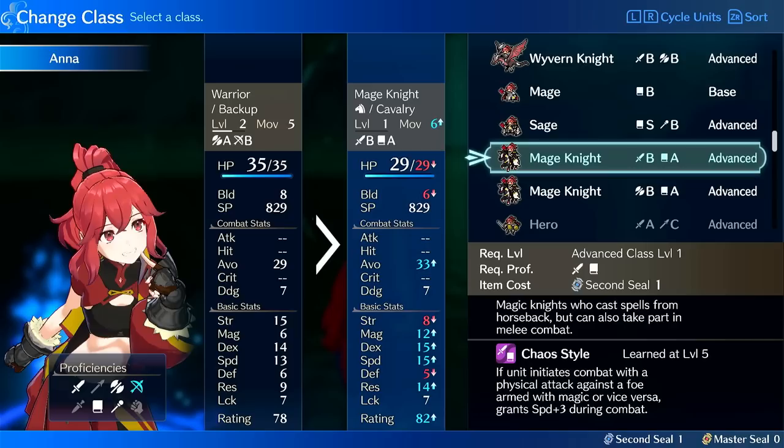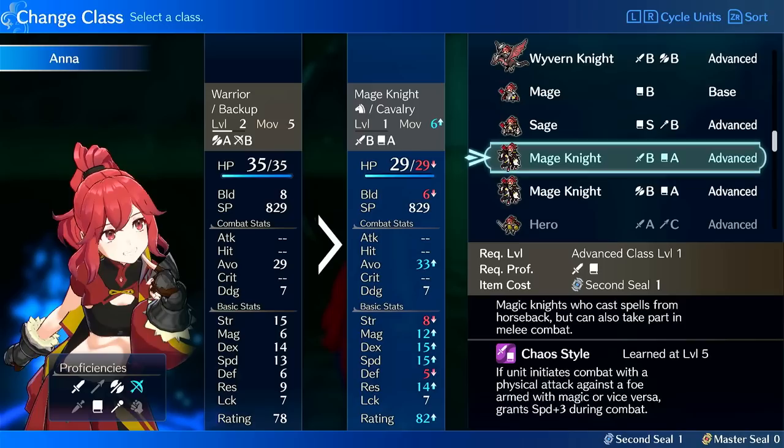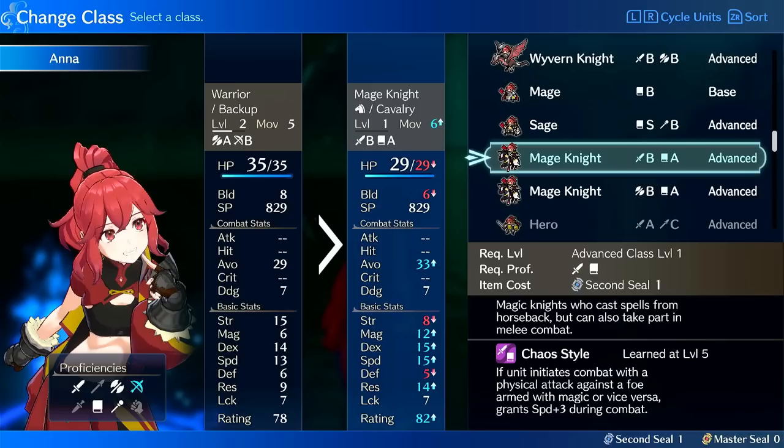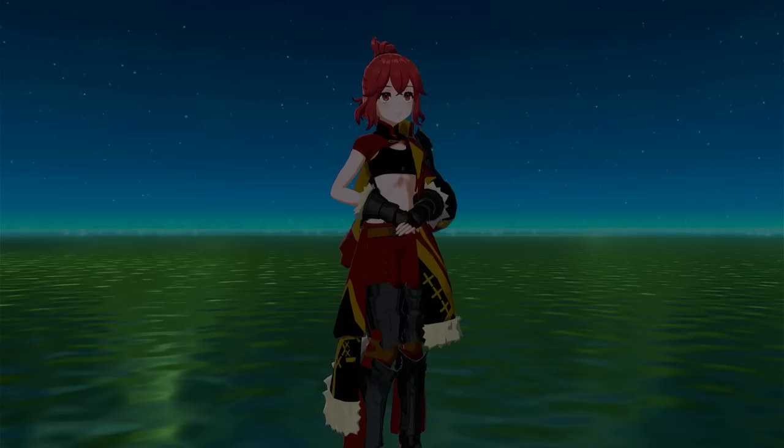Of all these options, Mage Knight only gives you plus 5% luck, putting Anna at 50% luck growth, which is still good — 5 points of luck per 10 level-ups. Mage Knight for raw damage, killing, and speed. Sword Mage Knight is fantastic because it gives you access to Leaven Sword, which is really good on mages, and also A-rank Tomes, which are the best Tomes. You could also use spears for Flamelance. Mage Knight also has higher base stats and some strength, so you could theoretically use swords occasionally, though Anna's strength growth is quite low.